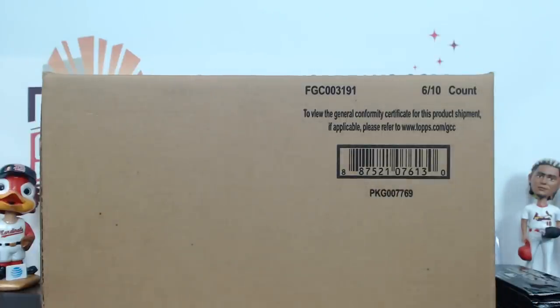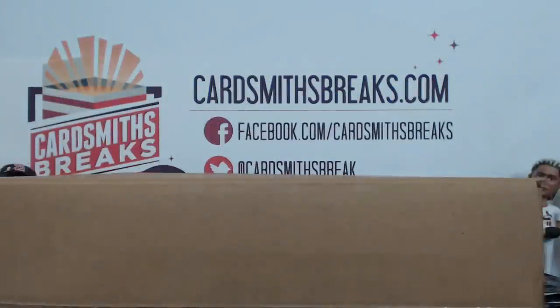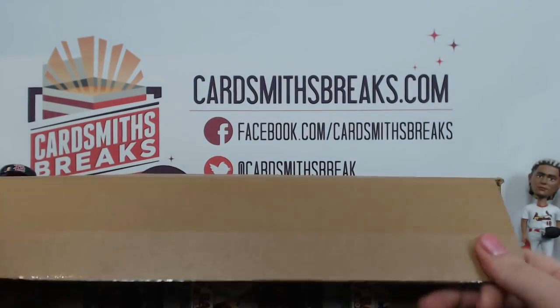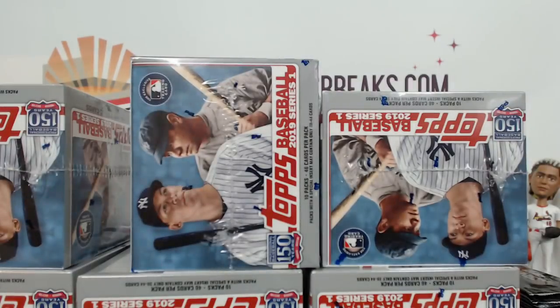Welcome back — it's been a while. We're starting with case break number three of the new 2019 Topps Series One Baseball Jumbo. It was random teams; there are two combos: Rays/Marlins and Padres/Rangers. Here are your teams, let's do it. I try to reserve judgment on the design, so we'll see — I'm sure I'll decide sometime during this first case if I like it.